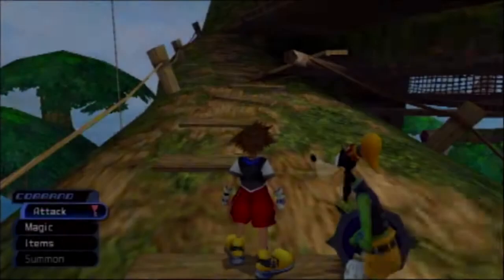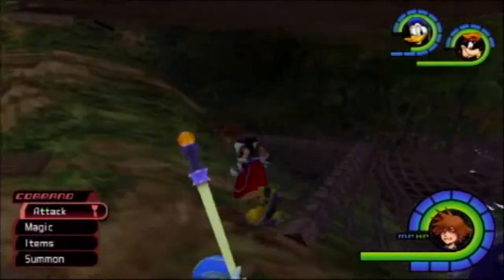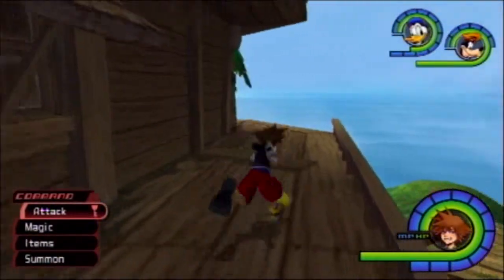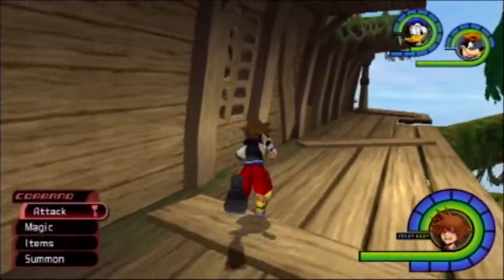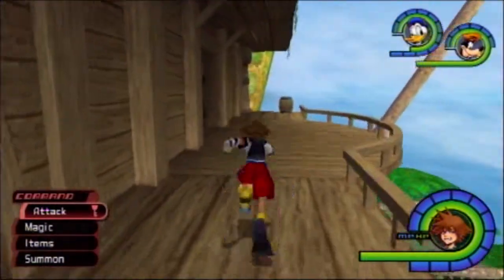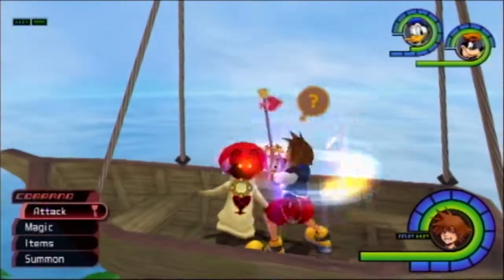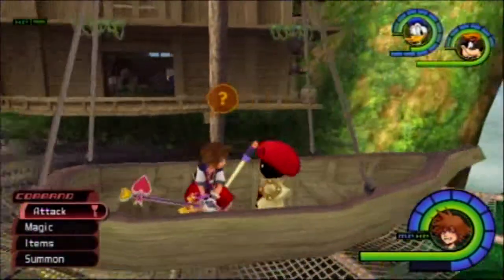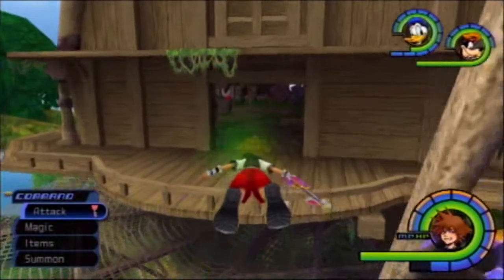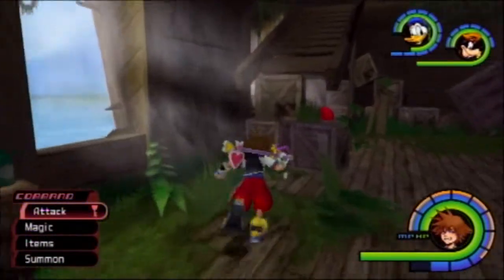Now what we want to see when we arrive at the treehouse is a group of white mushrooms that are stopped. There we go. This one has stopped, and we want to cast Stopga on it. And we need to find two more — they're both inside here. That is perfect.